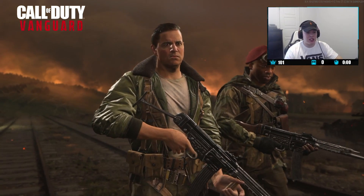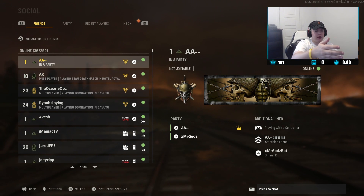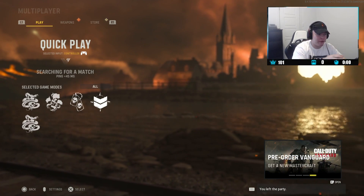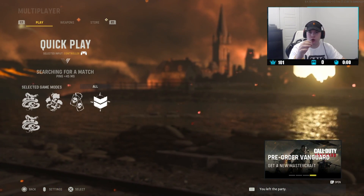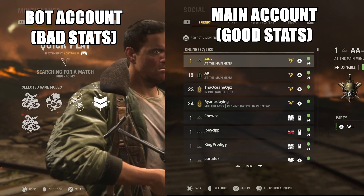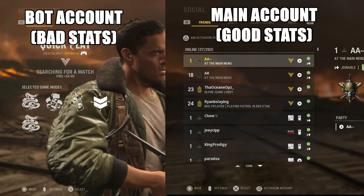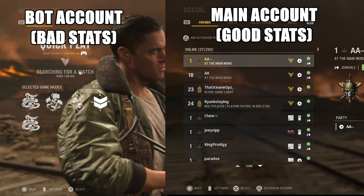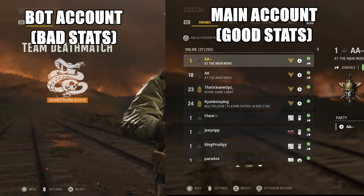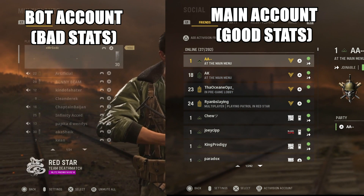Once the accounts are ready, you want to add your bot account to your main account's friends list. In this example my bot account — 'aa-dash-dash' — is already in my friend list. What you want to do is start looking for a game with your bot account. Don't join your main with your bot — they are two separate parties, both solo. Your bot account solos and looks for a game, and your main account just hovers over the bot's name in the friends list.